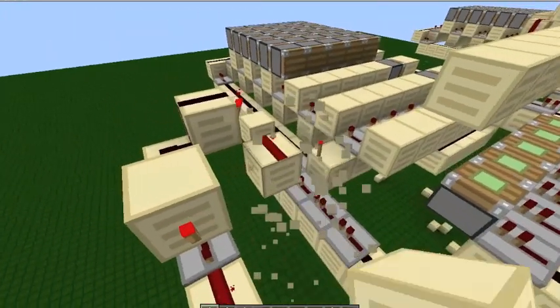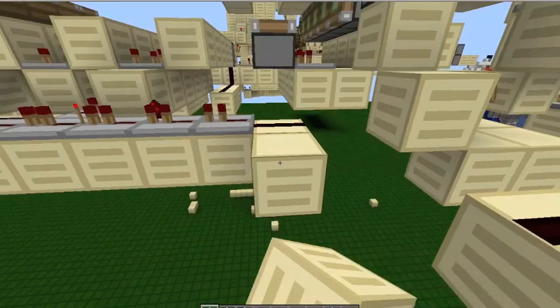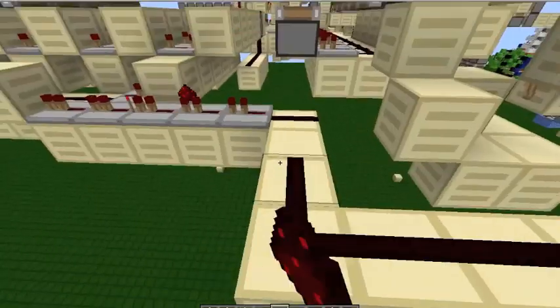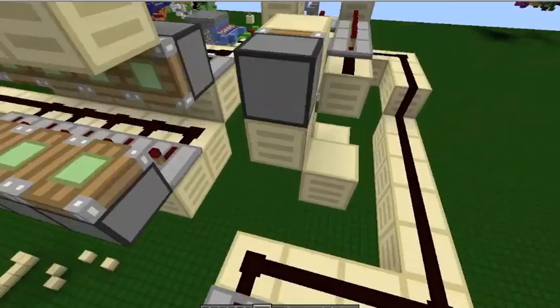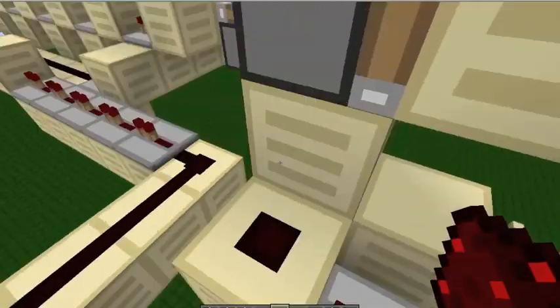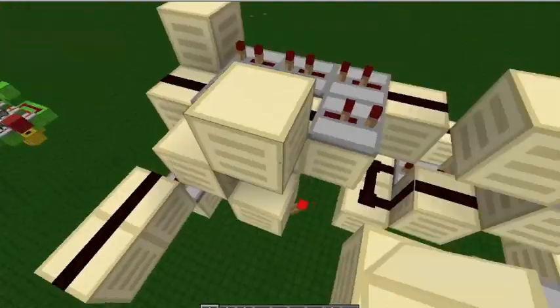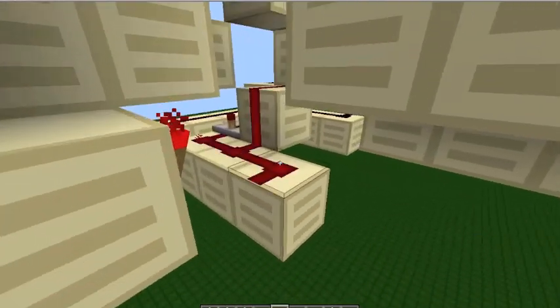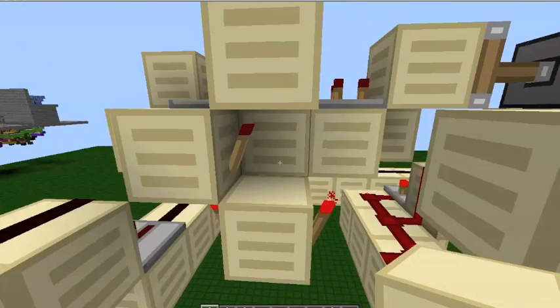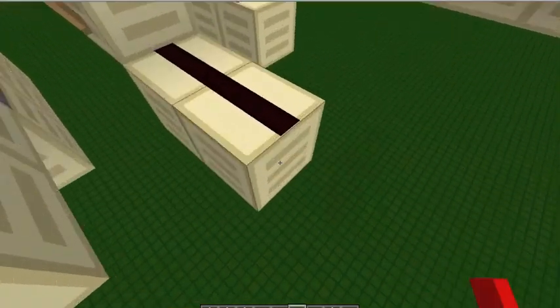Move these guys a bit. Turn it like that. Repeater on four, rest it on top of this block, and fill that up. Make sure that this torch is powering dead. Then over here we're going to have an RS-NOR latch.